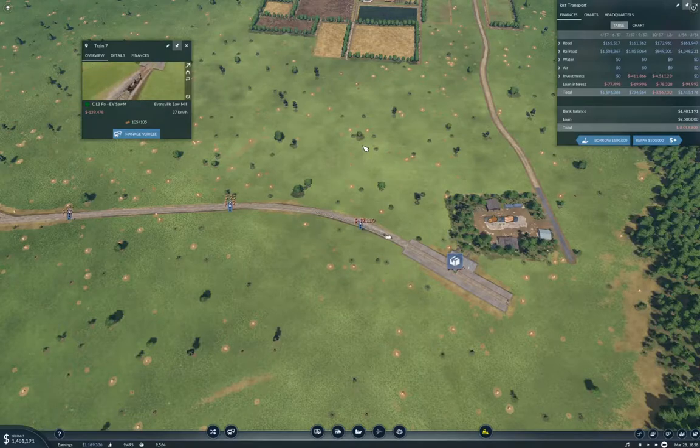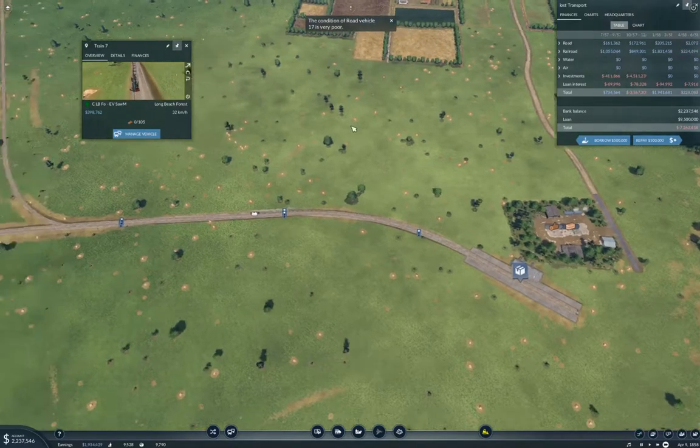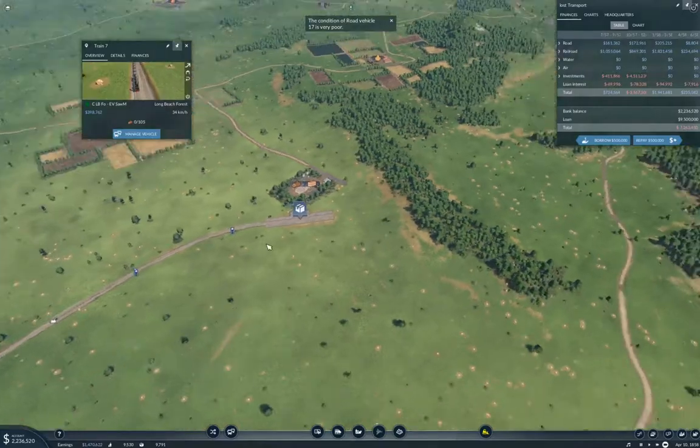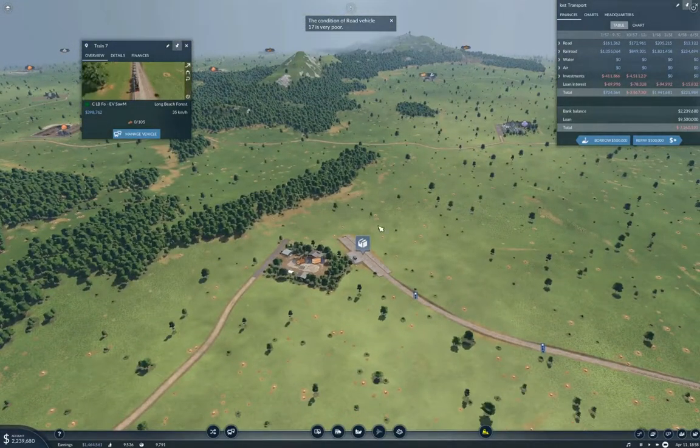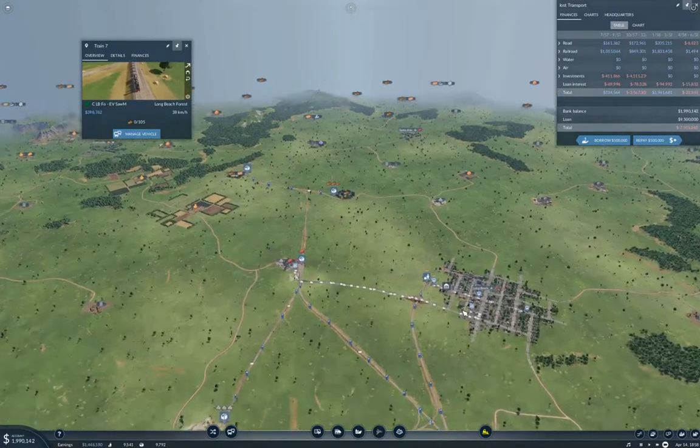We're accumulating cash again, we're over a mil. We're coming up on the end of the quarter — we're up almost a mil on the trains. One delivery before March 31st, which we're not going to get... oh, we did get one — and another one. We did a profit of 1.9 mil in that quarter. This is quite profitable. And then I'm going to need to get this around to here and run a train back to Long Beach.